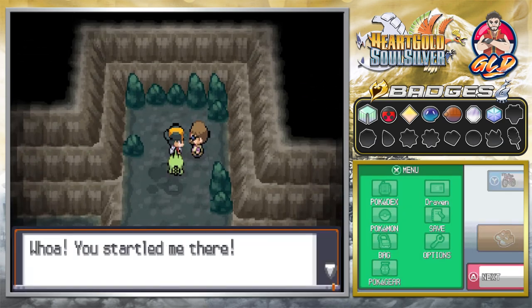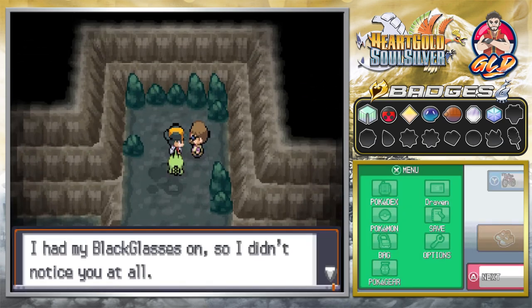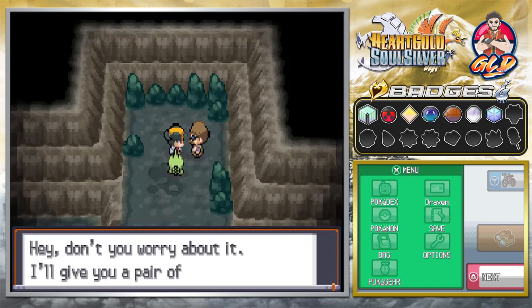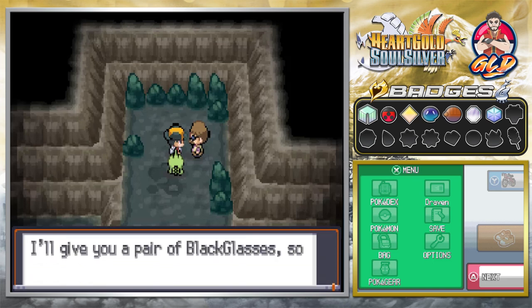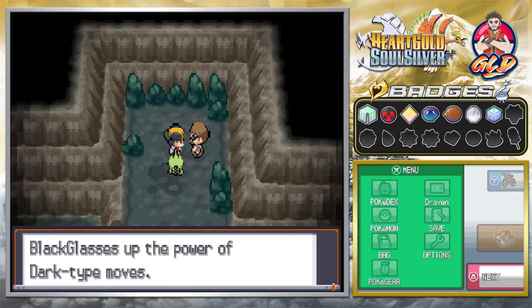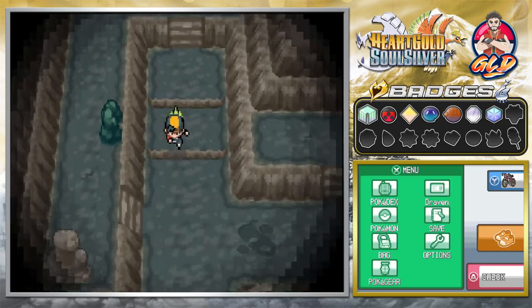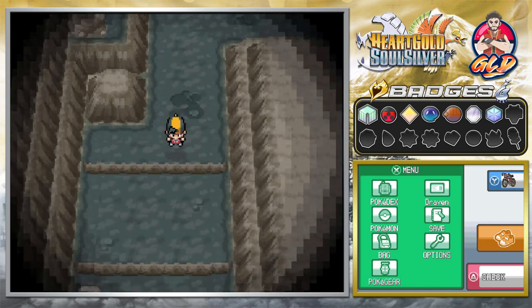I want to give this trainer a chance to win. He says he had his Black Glasses on so he didn't notice me — and then he gives us a pair of Black Glasses. So forget you saw me! And there it is — we got Black Glasses, which powers up Dark-type moves.